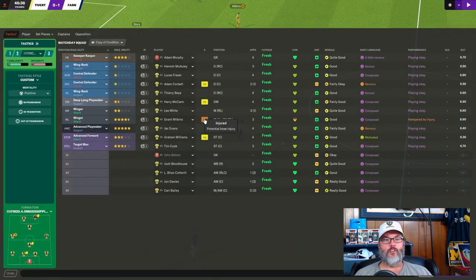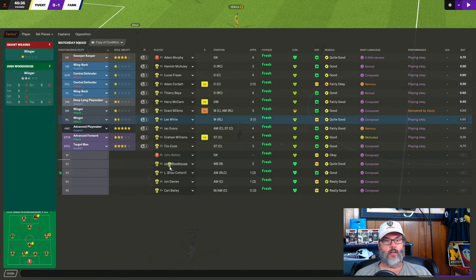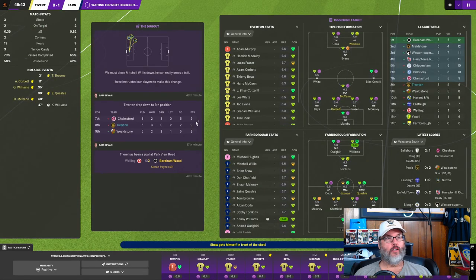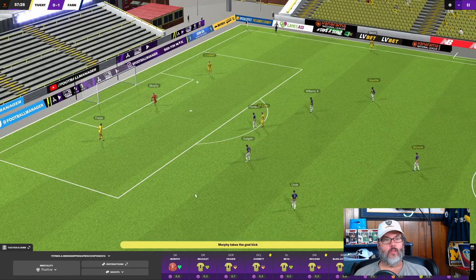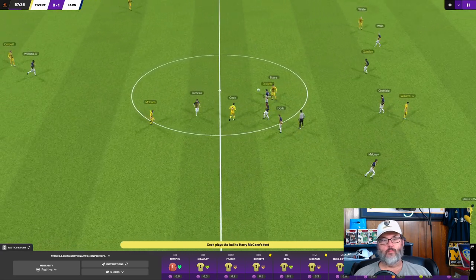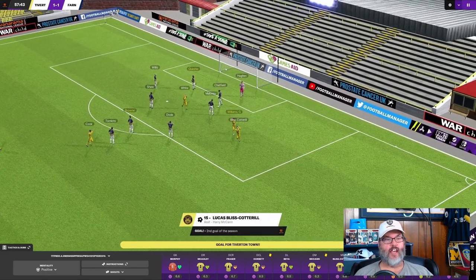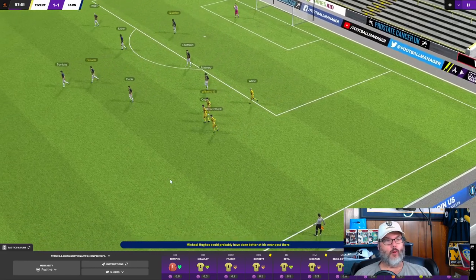Wilkins is nursing a potential knee injury. I don't have anybody to replace him — let's bring Bliss Cotterill on. I actually like him; I think he's one of our better players, but he's an attacking winger, not a central mid winger. Murphy lumps it out, there's Bliss Cotterill, up to Cook, over the top — Bliss Cotterill on the run, and he goes near post for his second goal of the season. An equalizer for us in the 58th minute.